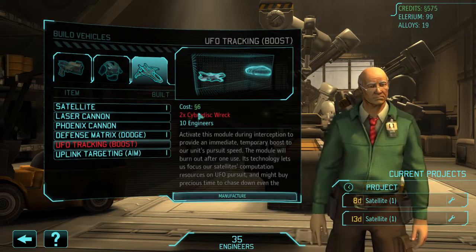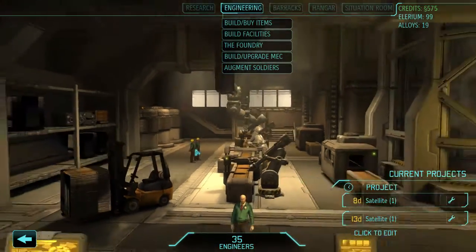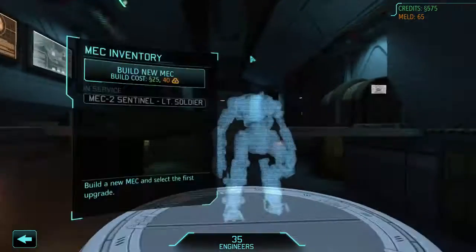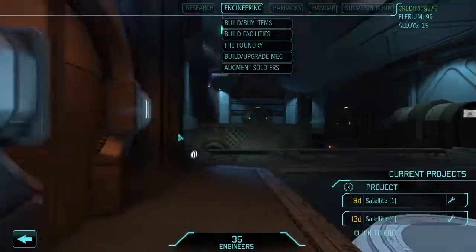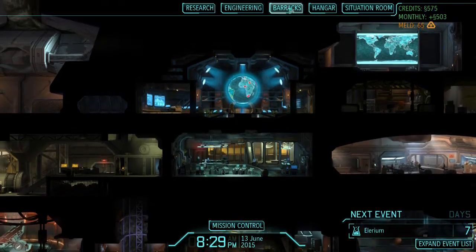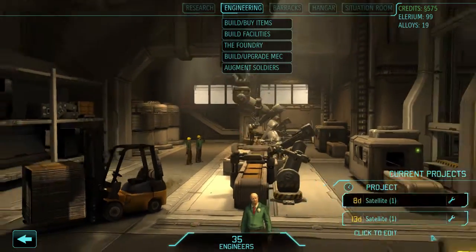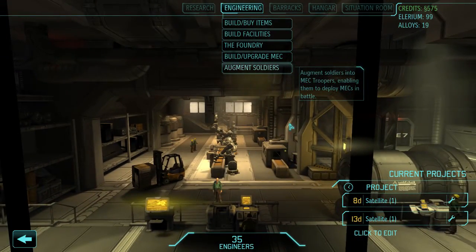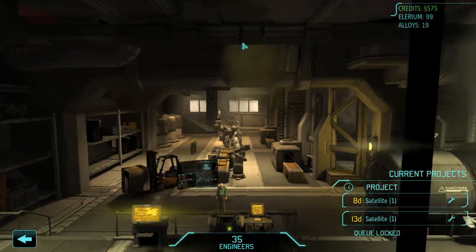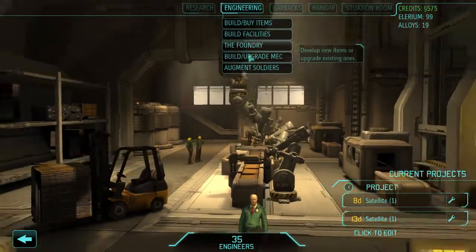UFO tracking boost. Cyber disk wreck - so we need more cyber disk. That's actually not expensive at all. I hope I don't have to buy one of those every single time. We can buy a new mech and we just don't have the research necessary on that. I wanna make sure I'm using my money effectively. I could throw up another satellite to be built - that might not be a dumb idea. All these require stuff.